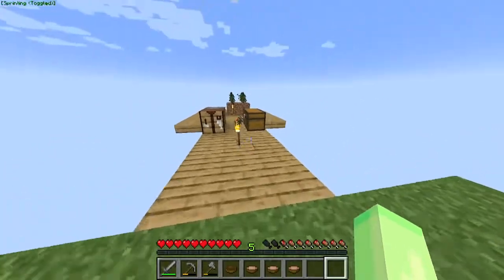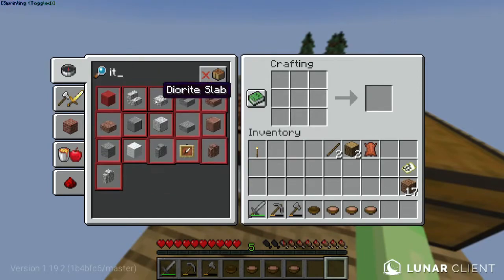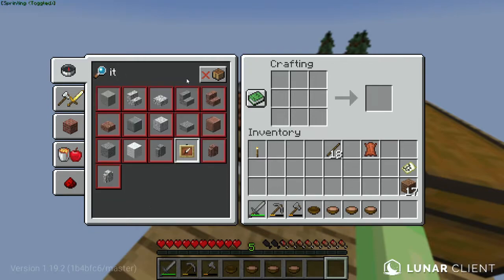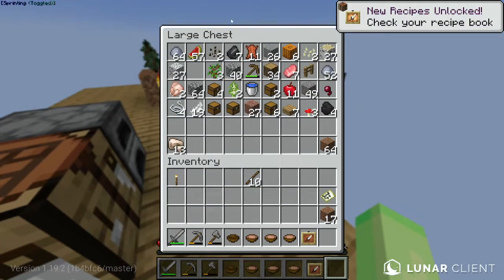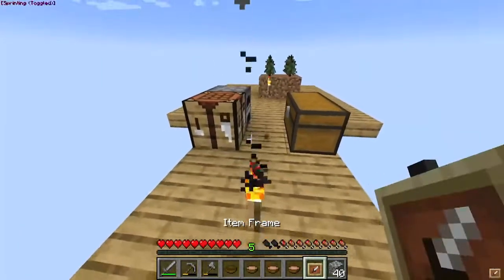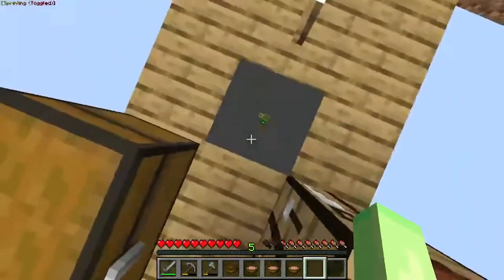I have an idea for this. I'm going to need some sticks and a little bit more sticks. Where did I put that leather? And then we make an item frame. And then I want to put it somewhere special — maybe right here. There we go, now I can look at my map whenever I want to. That's nice.